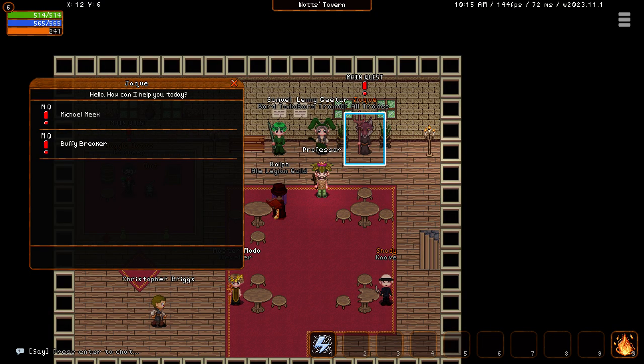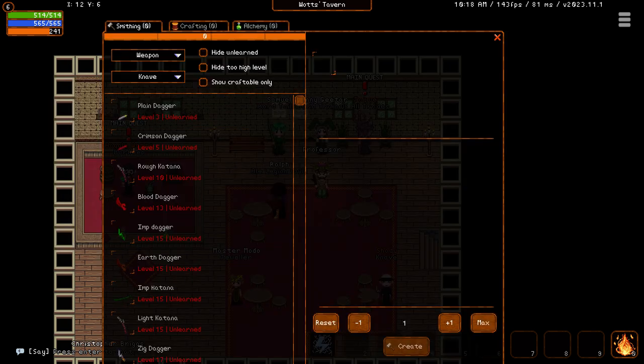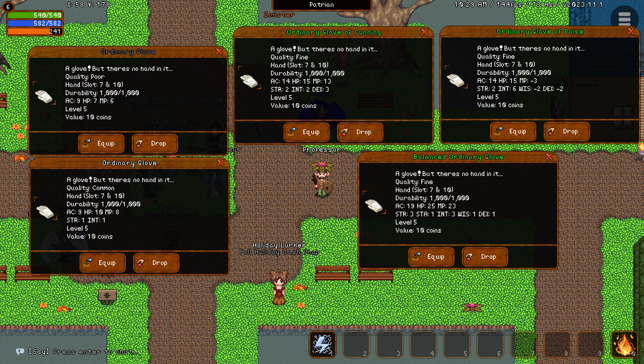I also recommend doing the main quests for Jack after you complete Estevez's second quest, as this will teach you how to use the trade skills blacksmithing and crafting, as well as supply you with a couple pieces of low leveled gear. You can get items of different rarities and titles that can affect the stats of the gear you make or find, so always make sure to look out for gear that is of higher rarity or has a title that gives stats that you would want for your class.